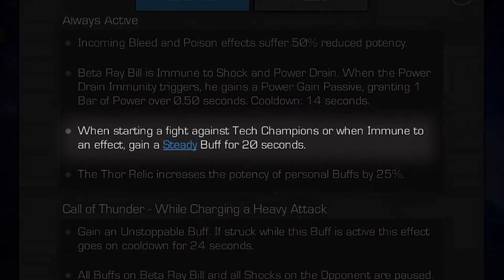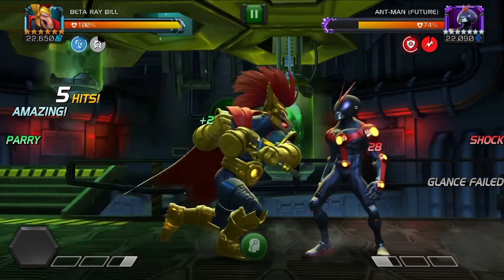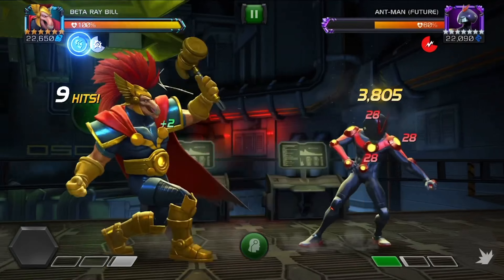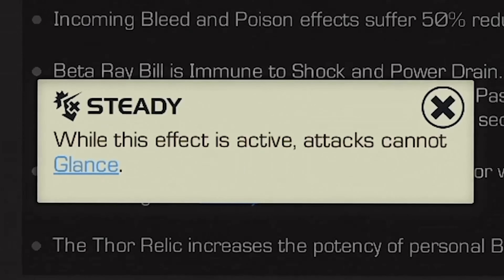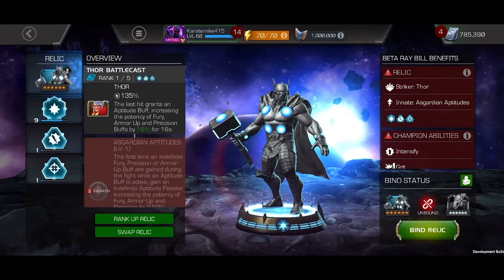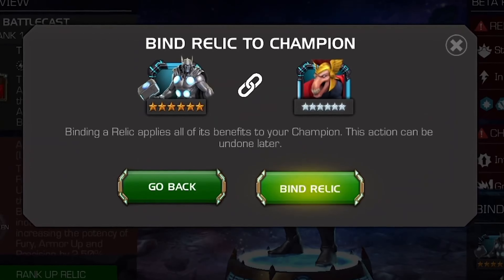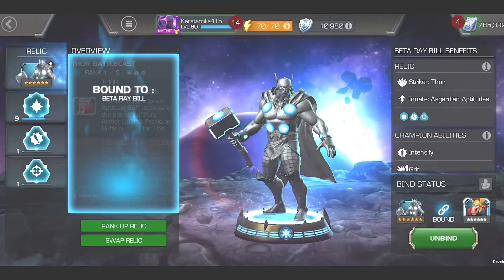When starting a fight against a tech champion or when immune to an effect, he gains a steady buff for 20 seconds. While steady is active, attacks cannot glance. Equipping the Thor Relic increases the potency of his personal buffs by 25%.